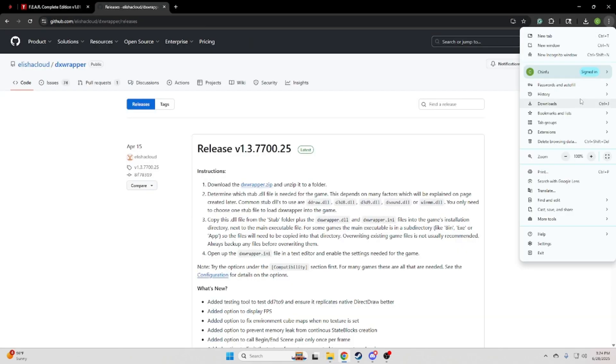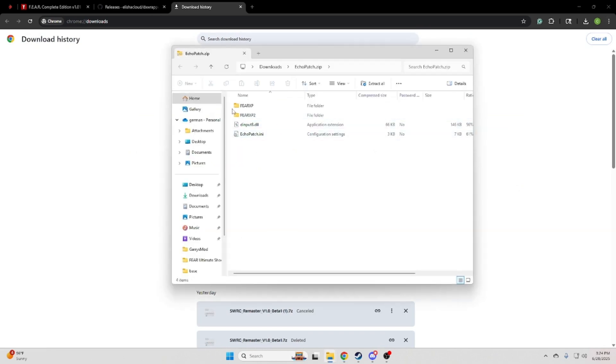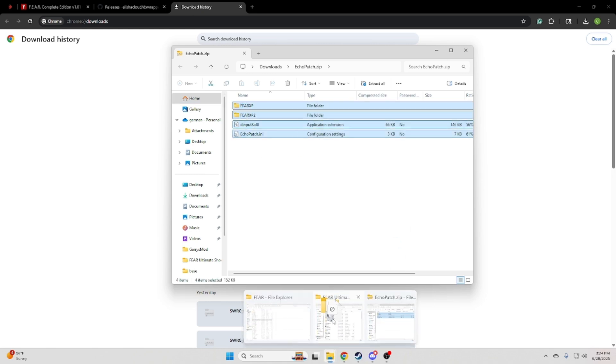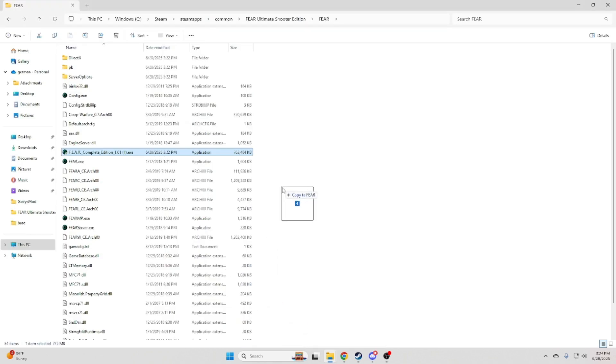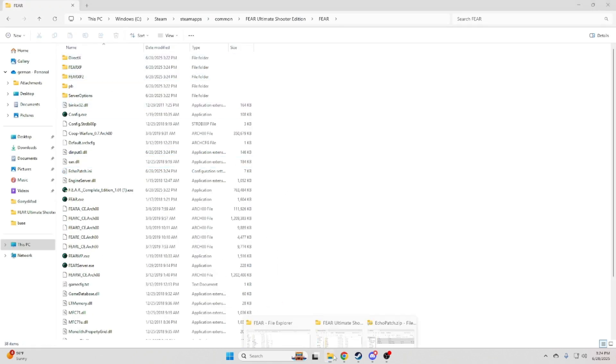With the Echo patch, open it up and you're just going to want to drag and drop these files into the Complete Edition folder — all of this in here. Once that's done, close that out.